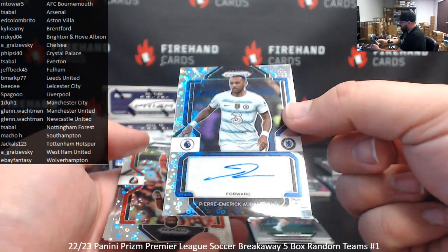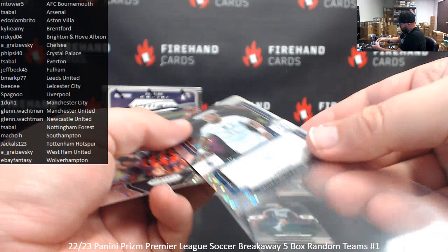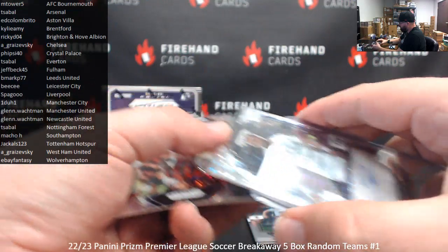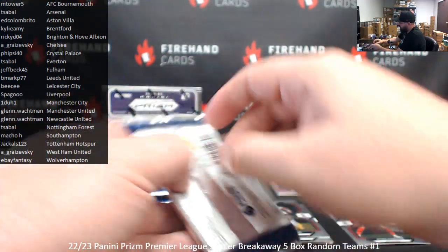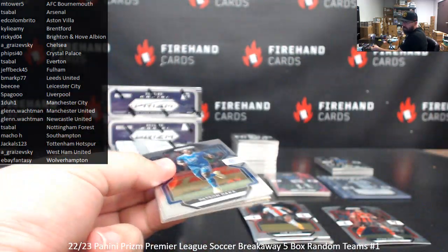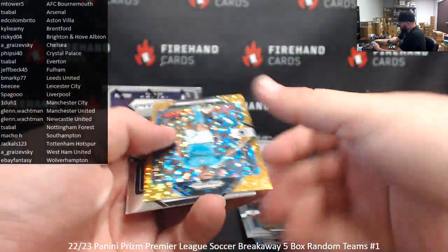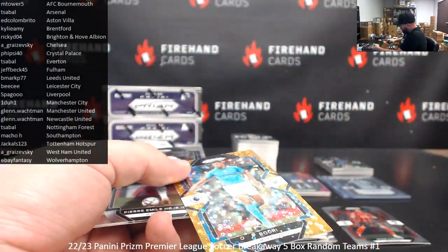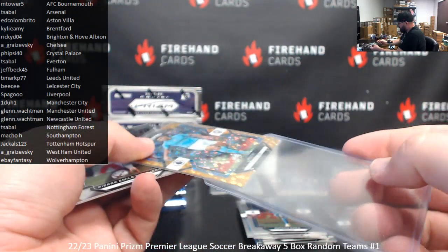Two boxes, two autos. For Chelsea — Pierre-Emerick Aubameyang. Nice, for Ashley. Christy for Bournemouth — that's a Breakaway Prism. Got another gold here. This guy had a big game for City this week — Rodri, in Champions League action. Man, they put the hurting on Bayern Munich — three nothing. I need to go back and top-load those other big ones. Let me take care of these two monsters.